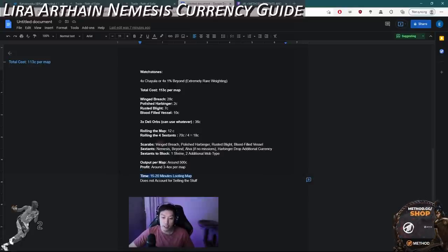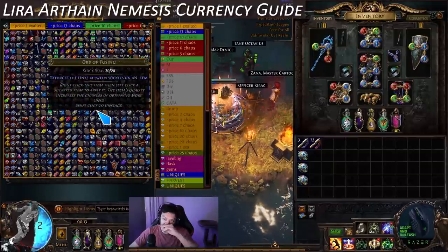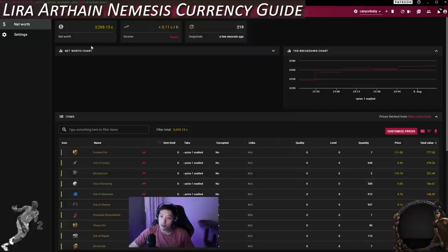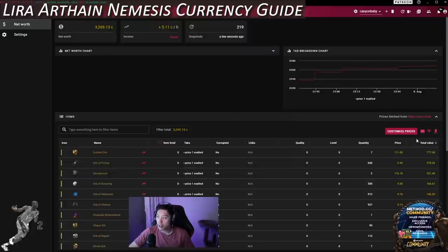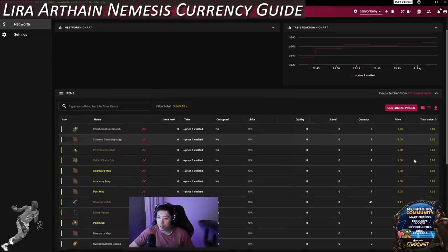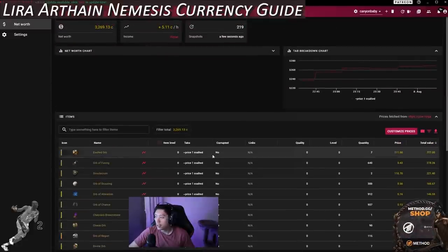The map takes around 15 to 20 minutes — probably 5 minutes to clear and 10 minutes to loot. Maybe a little faster if you use a scroll wheel rebound to loot faster. This time does not account for selling all the stuff. You can see I literally put all the items into this dump tab — it's all here ready to be sold. Let's look at Exilence to see what exactly is here. I removed all items under 5 chaos to sell in stacks, so everything here has total value above 5 chaos.